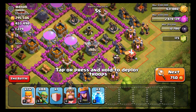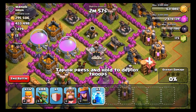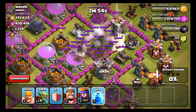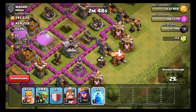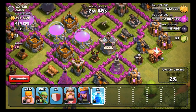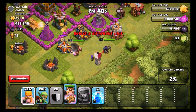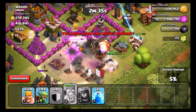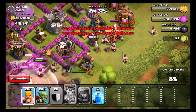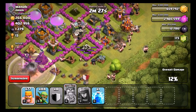All right guys, I did like two or three raids to get us where we're at now, and I think this should be the final raid to put us right over the edge. We're going to go ahead and take out this cannon — this mortar, excuse me — and then we need to take out this wizard tower so we can get through. Once we do that, I think we should be able to get to those storages. I'm going to put my king down over here, put my queen behind, and start putting down some troops. As long as my king can tank for me, we'll be okay. We should be able to take out that wizard tower and then get in there.